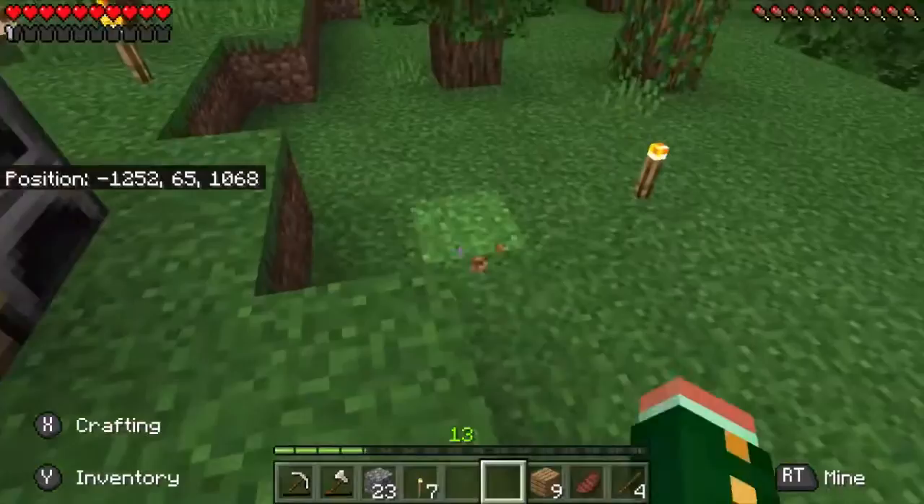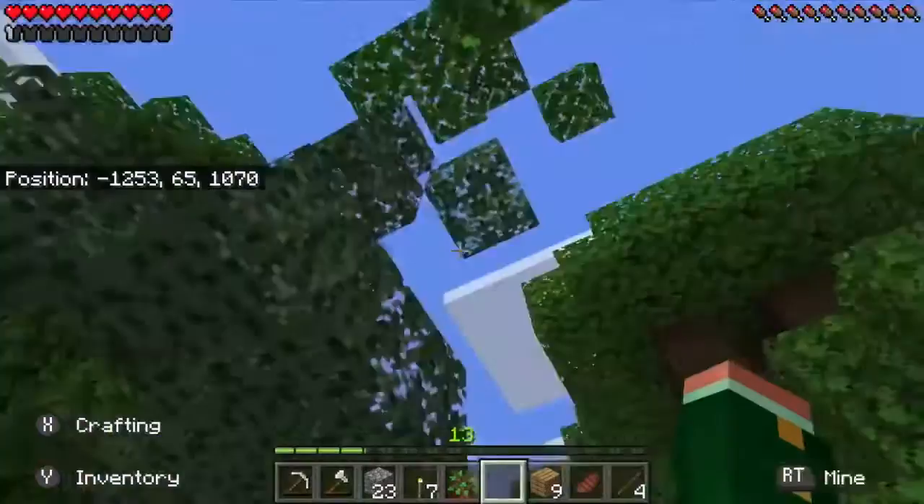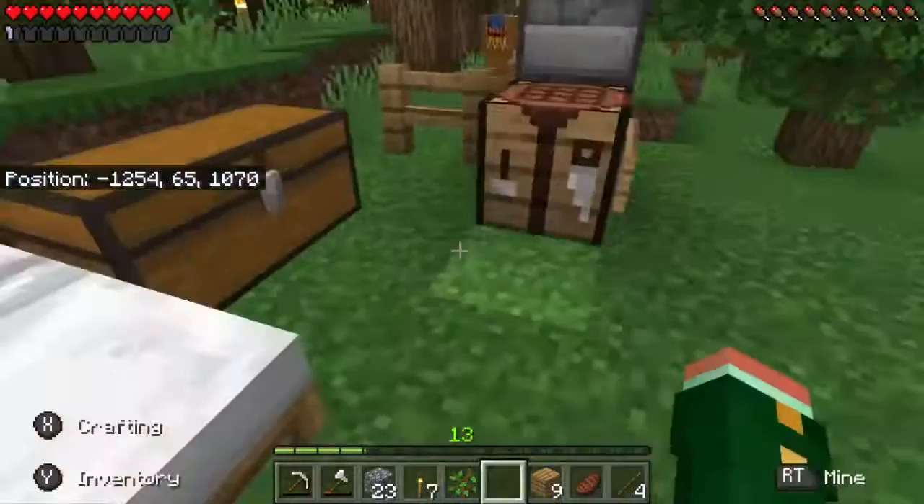Also, I fixed up the creeper hole that was right here. I was mining and there was a lot of dirt underground so I grabbed that. And I just now remembered why saplings are falling — I cleared up the tree.